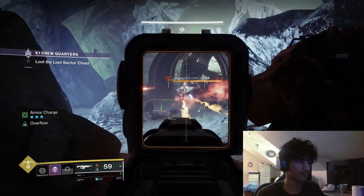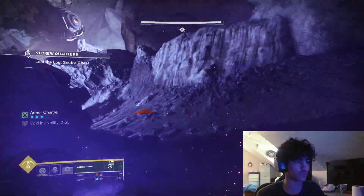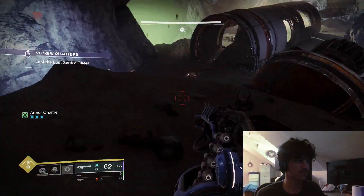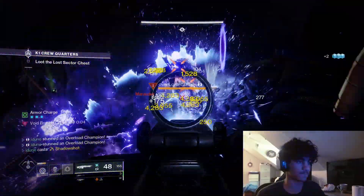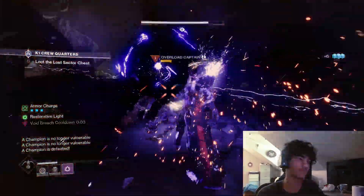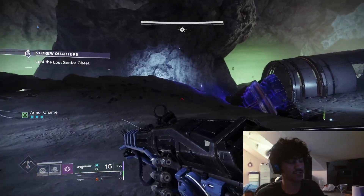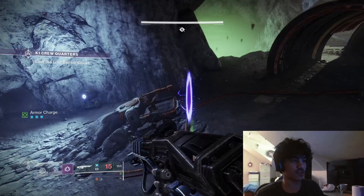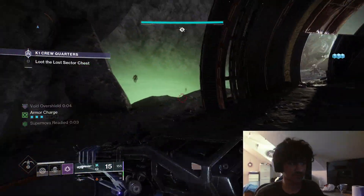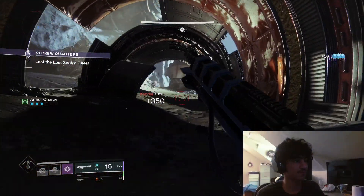Okay, there's one down. I'm in trouble here — I'll just super and see what happens. Easy! You know why I survived? I picked up the void overshield and the restoration light. I made sure to stun them first, then shoot them, then come down — because once they got unstunned they would have killed me. I picked up the shield just in case. Double survivability right there. I did not expect that to go well, but there it is.